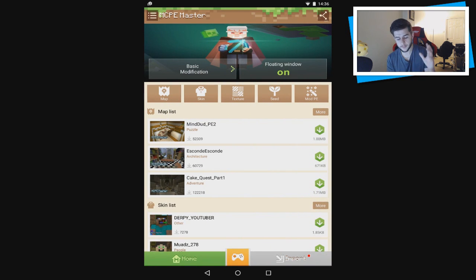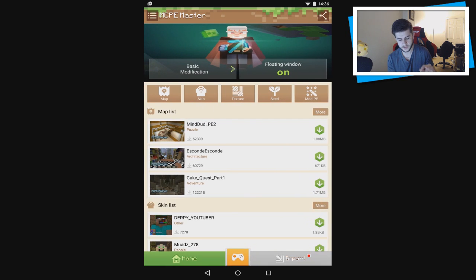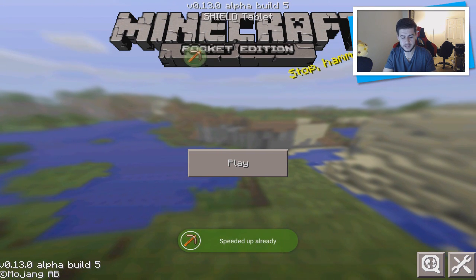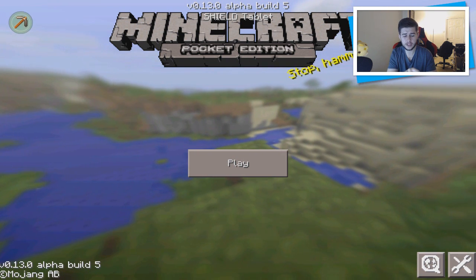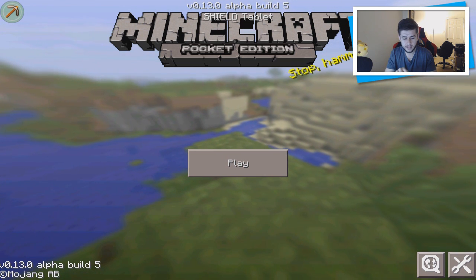You've also got an import feature so you can import other things as well. Now at the bottom of the screen you can see a controller button — click on it and this will open Minecraft Pocket Edition, whatever version you're using. You can also see the floating app itself, which you can move to wherever you want — I normally move it to the top left or somewhere out of the way.